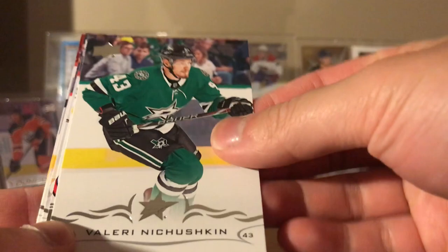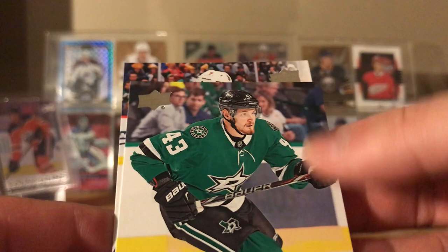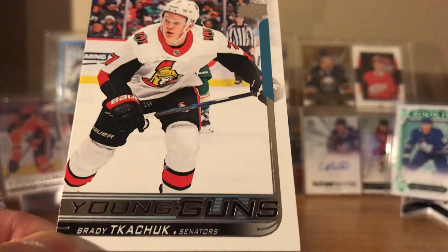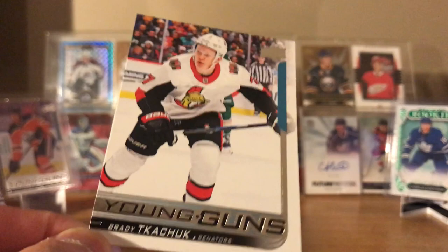Last pack — please be a good young gun! Ryan Poehling, Valeri Nichushkin, Dylan Larkin, Charlie Coyle, Patrick Laine. You can kind of see — it's like orange, maybe Ottawa, number seven. Oh — Kachuk! Let's go! That saved the box — final young gun, Matthew Kachuk! Nice. Batherson might be in here too but Matthew Kachuk, one of the better young guns to pull — pretty cool.